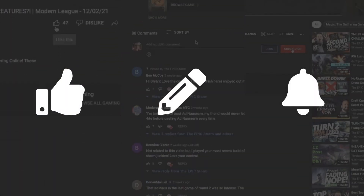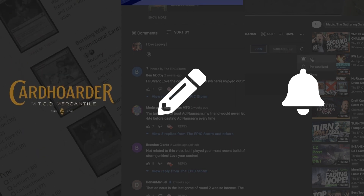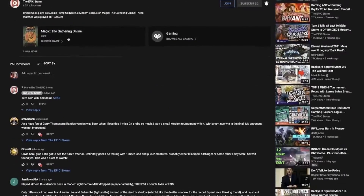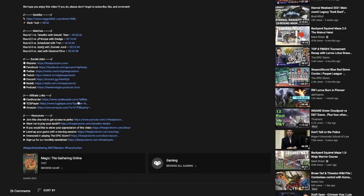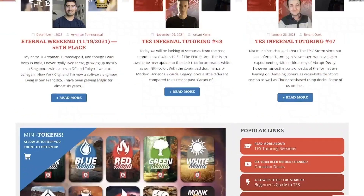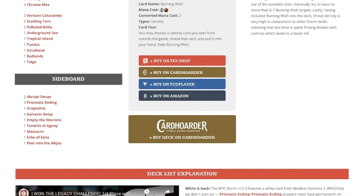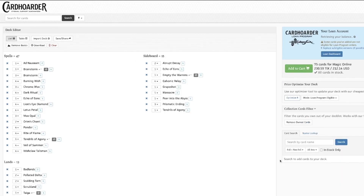Hey, you're still watching — don't forget to like this video, leave a comment, and subscribe. If you're looking to make a purchase from Card Hoarder, TCGPlayer, or Amazon and want to support us, open our description below to find our affiliate links. Those same links are found on the homepage of The Epic Storm, and we've included a Card Hoarder button on our website that will load The Epic Storm in your Card Hoarder cart to make life simple for you.